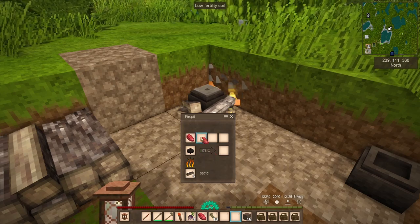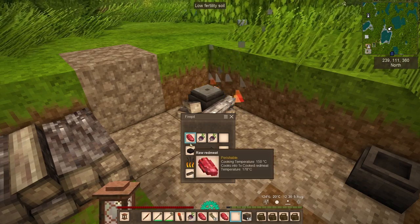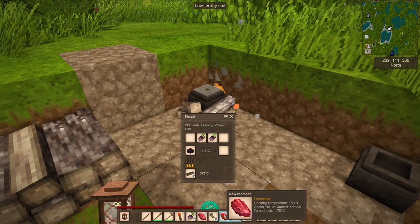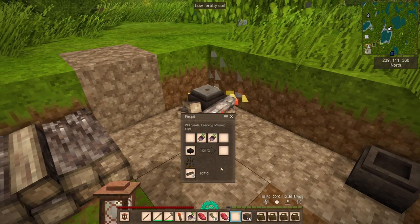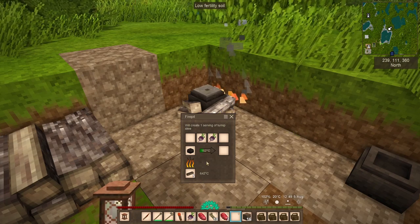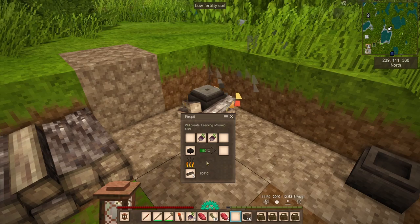The thing to remember when using this fire pit is that it will tell you what you can create. If we pull this out, it stops. If we put in a turnip it doesn't work, but if we pull just the turnip it'll say one serving of turnip. You've got to get the combinations right, and that can sometimes be frustrating, but you can do twos of things and fours of things. As you cook more, you'll realize what ingredients you can mix and match and which ones are best. An all meat stew is pretty good.